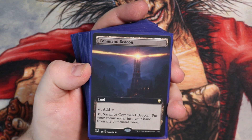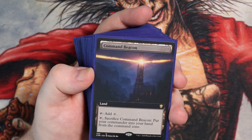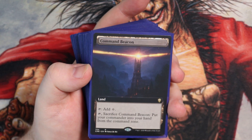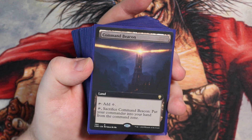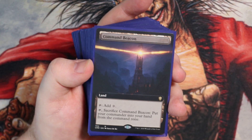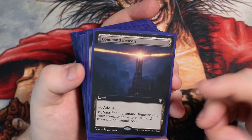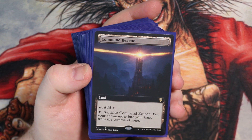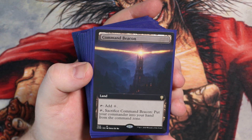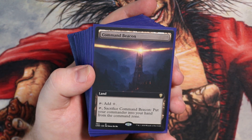I want to know in the chat what your favourite deck is — have you got one that you're pimping out with special cards, or just one that you really enjoy playing? Now the basics: I have a different art for every single basic that I have, mostly foil. We're starting off with Command Beacon — new card from when the Commander set came out. You sacrifice it and put your Commander into your hand from the Command Zone, which can be really helpful when you've got a Commander that's five-plus mana.